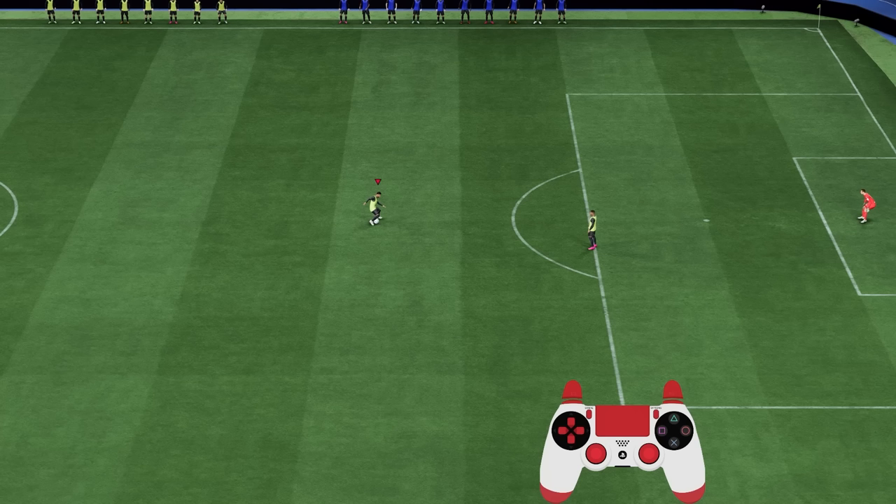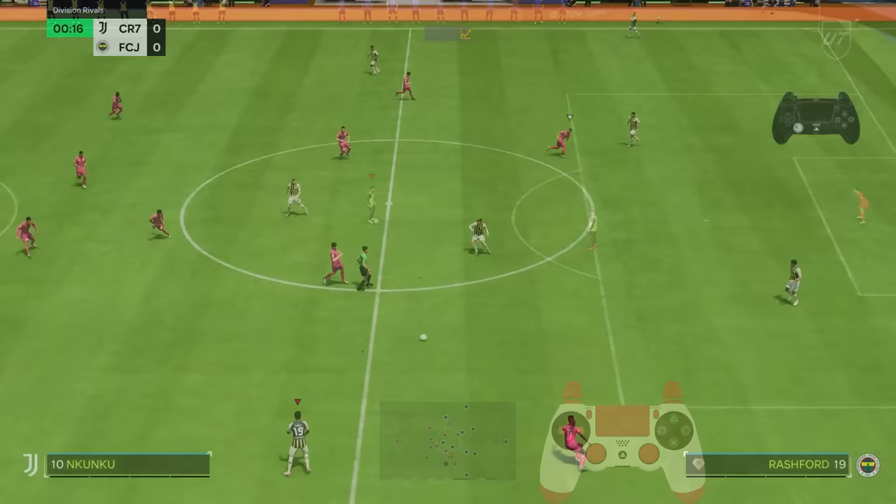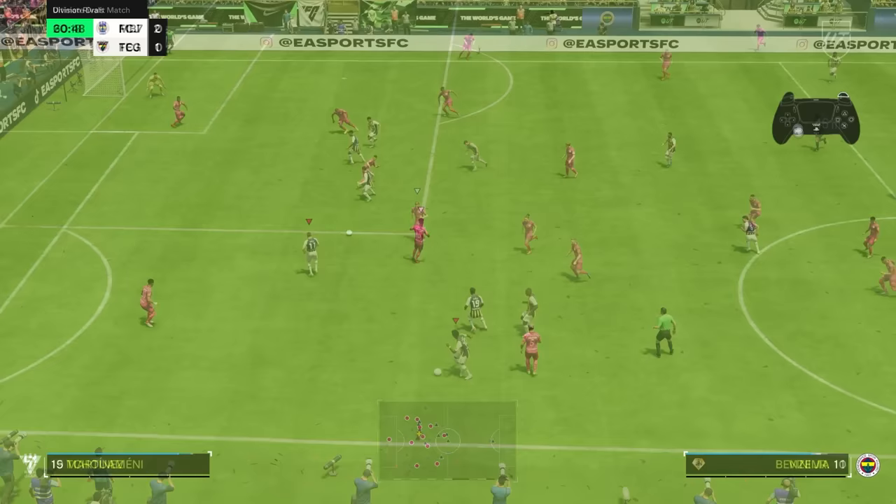If you move the right analog stick towards your player's front and rotate it 90 degrees towards his left or right, you do a normal step over. If you start the step over from your player's left or right side and push the right analog stick towards his front by rotating it 90 degrees, you initiate the reverse step over. Even though you can change the ball's direction on the second step with the left analog stick, the variation of going straight forward is the most useful. If the defender covers you only from the side with some space ahead, execute the step over towards forward.